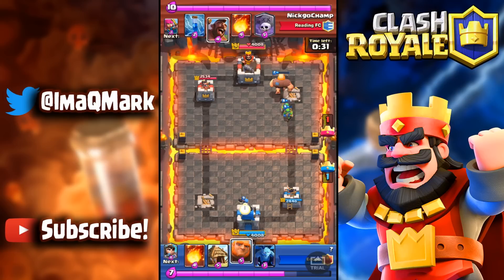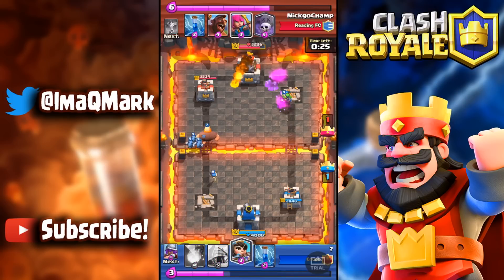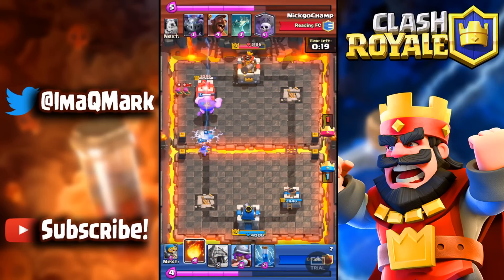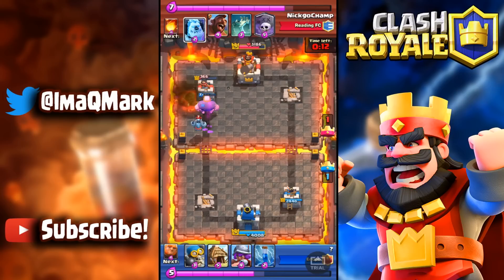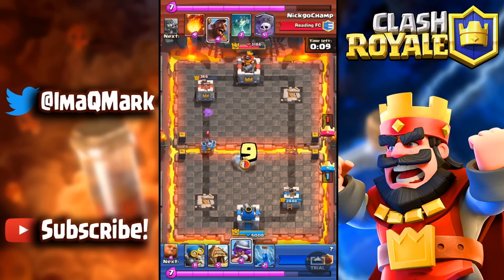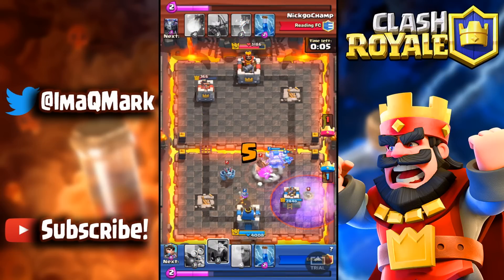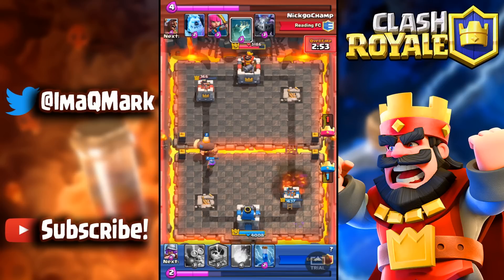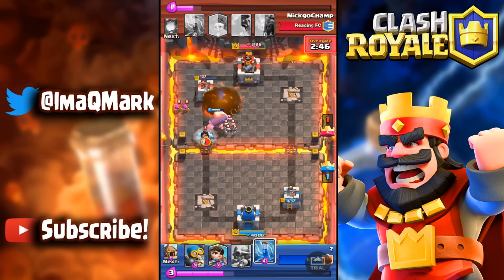He fireballs but misses one minion. He zaps and throws down a mega minion, so I fireball to get more damage — his tower is down to 366. Now it's a battle of who can cycle fastest. He goes hog, ice golem, and graveyard — a huge push. But the hog goes down to my musketeer and minions clean up the graveyard. I fireball his tombstone and all we need is one hit from the giant — and we get it.